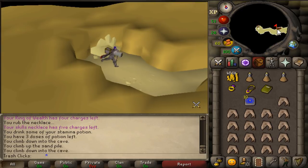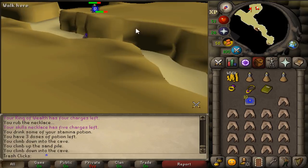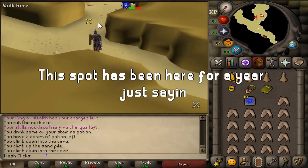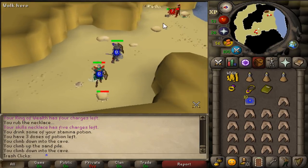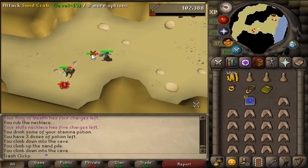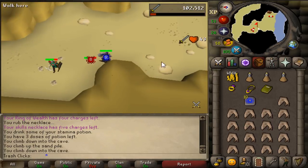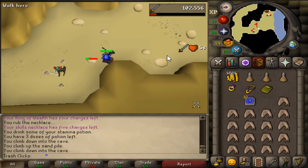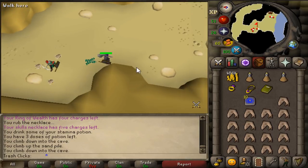You go down — obviously you need to have started the quest to go down. Then there are Sand Crab spots right here: I think it's a 3 or 4 spot, and I'm pretty sure there's like a 5 spot right there. Overall this is a very good place to train — it's super AFK, very non-competitive at the moment, and I'm assuming that in the future it will be more competitive. But that means the other spots won't be as competitive, which is nice.